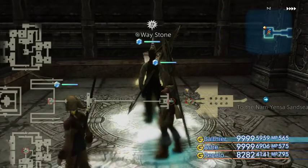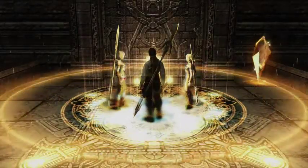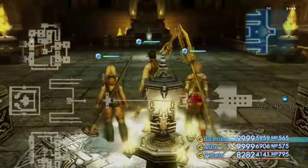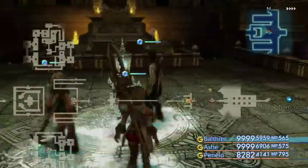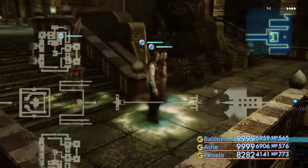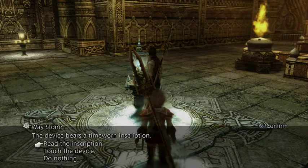Here in the Tomb of Raithwall we're going to obtain our last technique: Shades of Black. Then we will move on to mopping up all the spells we're missing, which actually isn't a great deal now — we are only missing a few, and the majority of them we've actually got. From here we want to hit this waystone here.